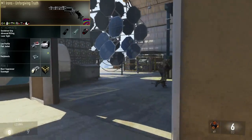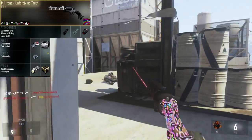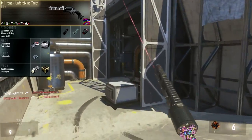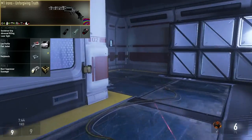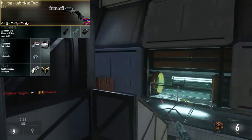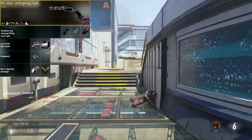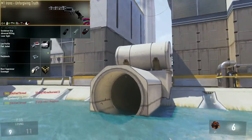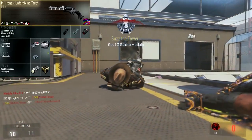In Perk Slot 1, I like to use Low Profile and Flak Jacket. Low Profile keeps you off the minimap when you're not shooting, and this gun does not have the ability to have a suppressor, so you want to make sure you're staying off the minimap as much as possible. It is really hard to fight against people, especially in game modes like Free For All and Ground War, because there are so many enemies and they're going to shoot you in the back so many times.